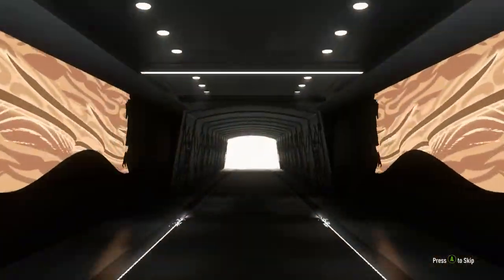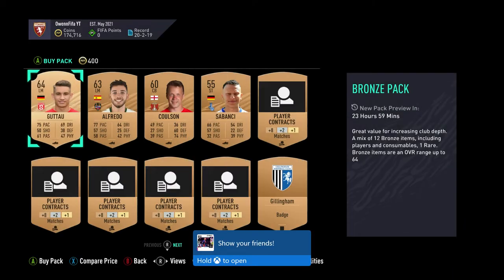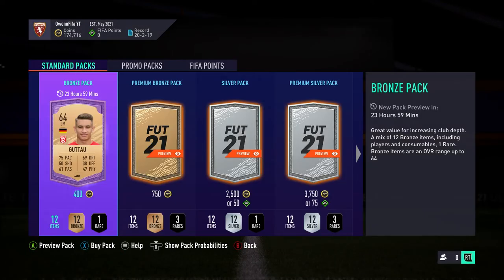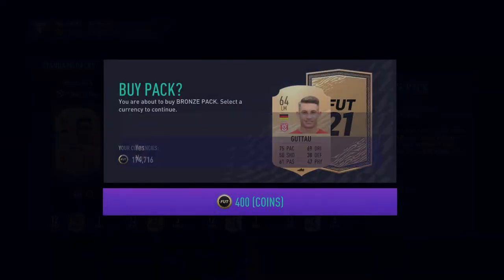Let's start by opening the preview packs first, just to see if they're worth it. Obviously it's worth checking the pack at 750 coins because you can always weigh it up — and you want to check straight away if you get 300 coins back. For that one you should probably buy the pack.